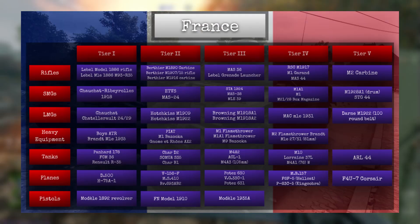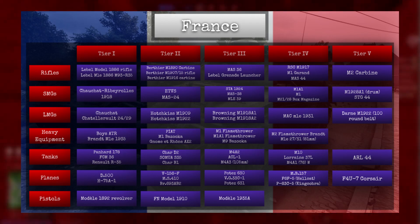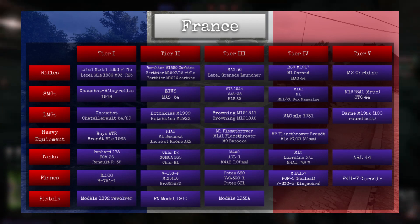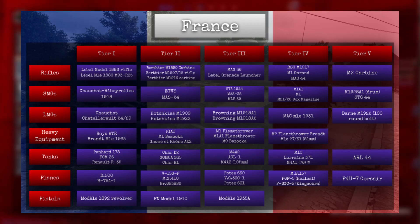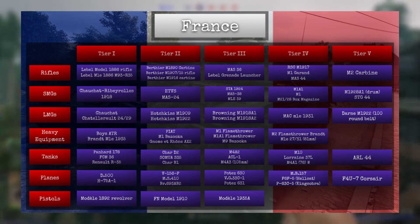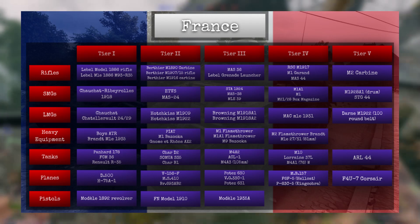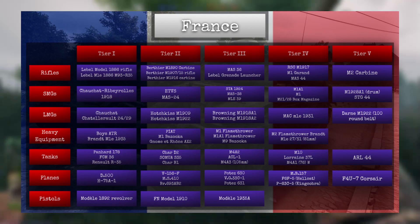In terms of rifles, we have the Lebel Model 1886, the Lebel Millie 1886, and the M93R35 in tier 1. In tier 2, we have the Berthier M1890, the M1907, and the M1916 carbines. Tier 2 and tier 1 are essentially copy and paste from what we have in-game into the new French faction. Tier 3 is the M36, which is also already in-game. In tier 4, we have the RSC M1917, a 5-round French semi-automatic rifle, the M1 carbine with 8 rounds, and the Mas 44, a 10-round French semi-automatic rifle.